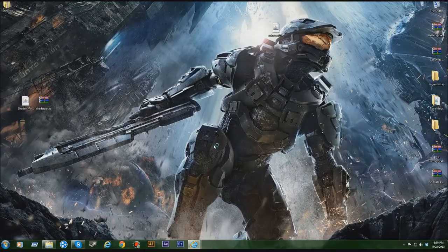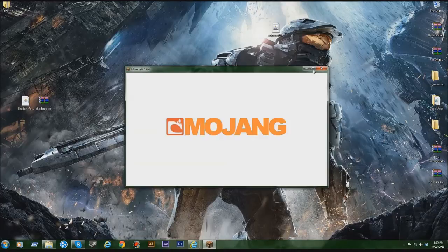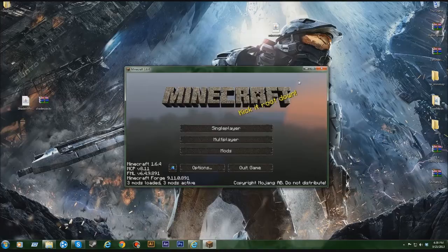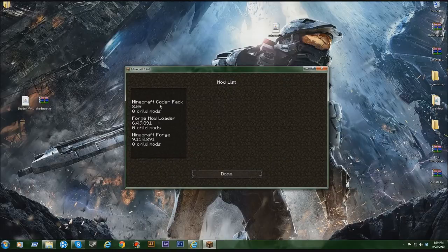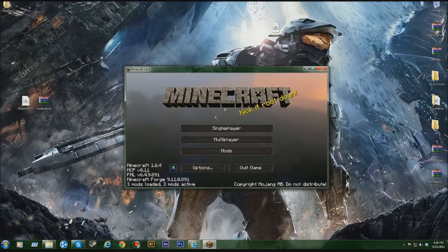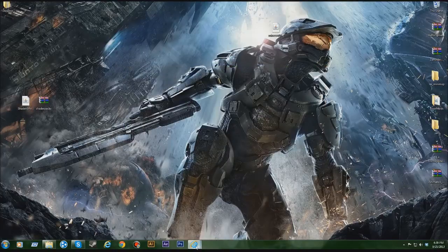It should launch properly. I'm not used to doing tutorials, but I put this together because I looked on YouTube and couldn't really find any guides for this. Minecraft Forge has been successfully installed — it says three mods loaded, which are just Forge itself. Close Minecraft down and we'll move to the next step.